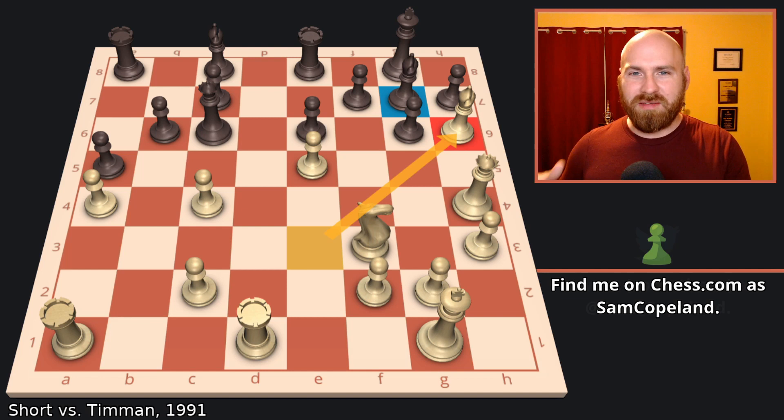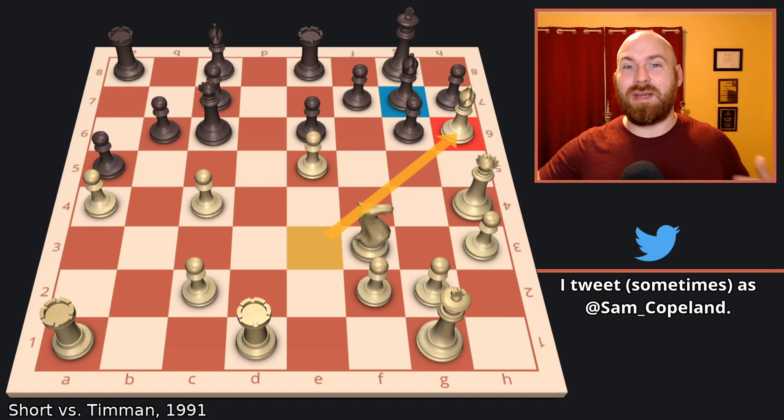Nigel Short is probably best known today as being one of FIDE's vice presidents, and while you may or may not be a fan of whatever the last thing he tweeted was, it is hard to deny that he's done more than just about anyone to popularize the game throughout the world. He's won a chess tournament in every continent except Antarctica. As a player, his career has been tremendous, but it's easy to forget that in the stretch from 1990 to 1993, when he played Kasparov for the unofficial PCA World Championship, he was on absolute fire and was regularly winning amazing games like this one.